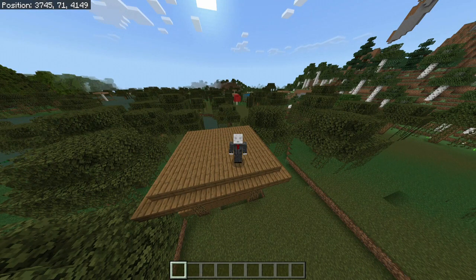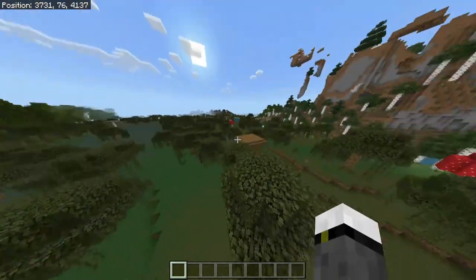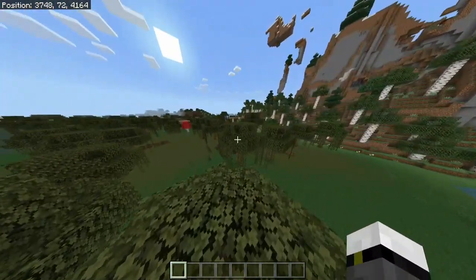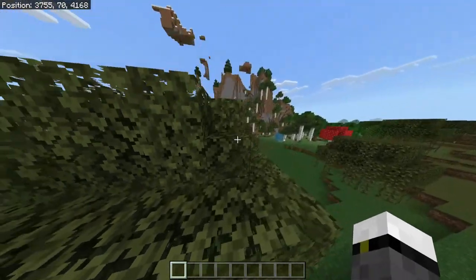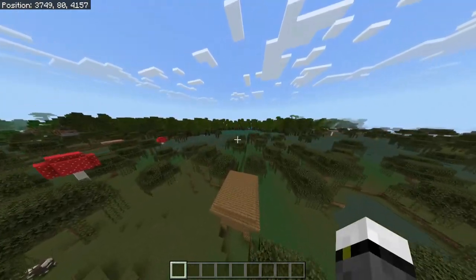Hello and welcome to a new video where I'll be telling you how to find a witch hut on survival mode. Basically what you need to know is that the witch hut is a temple — it's pretty rare to generate, and it only generates in the swamp biome.